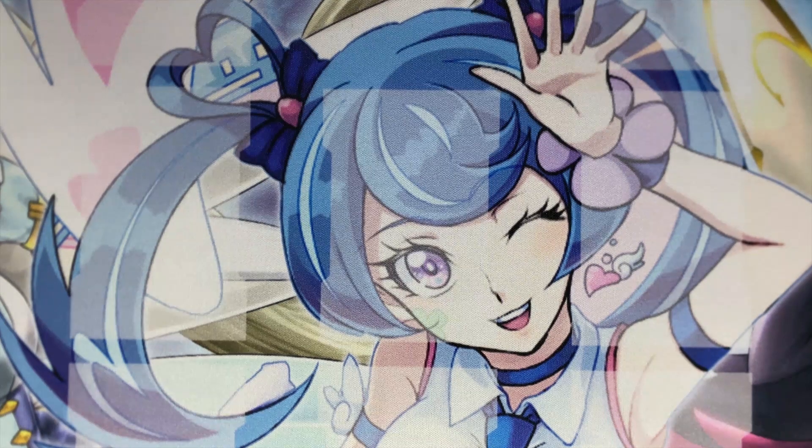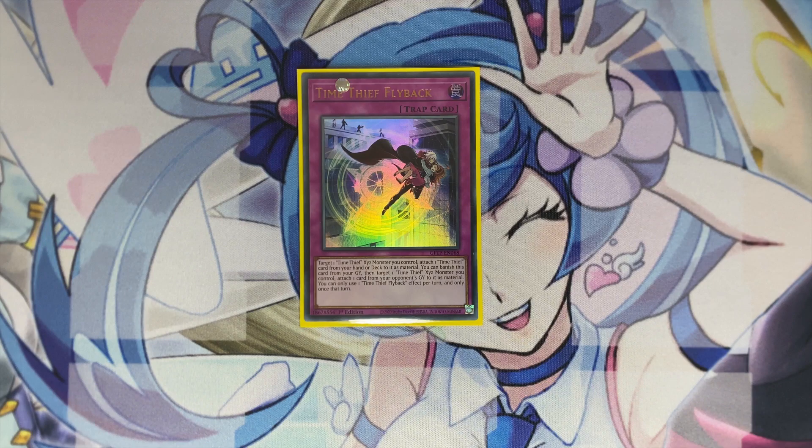Then one copy of Flyback. This is something you either want to mill with your Adjuster from your deck, or use Perpetua's effect to put it under Redoer as material so it has a trap. This is basically a D.D. Crow when it's in the grave — you banish it as a quick effect and select a card from your opponent's grave to put as material for one of your monsters. So if your opponent uses Aleister and links it away thinking you'll use Invocation, you can steal their Aleister with Flyback so they cannot fuse.